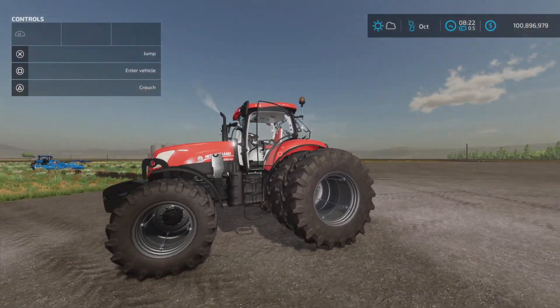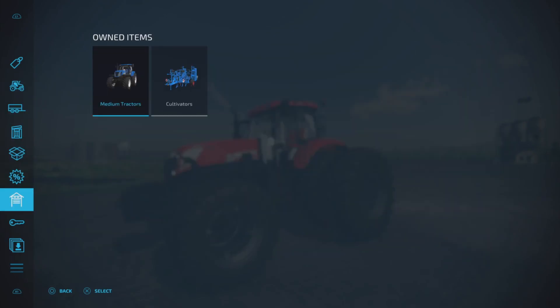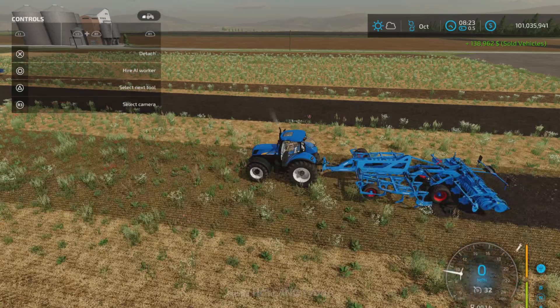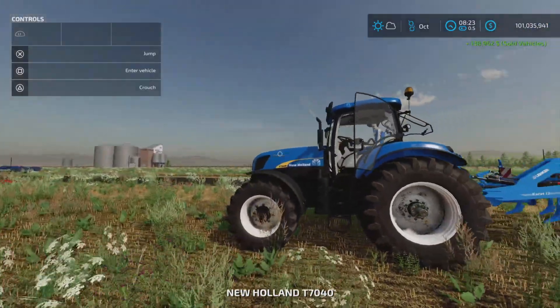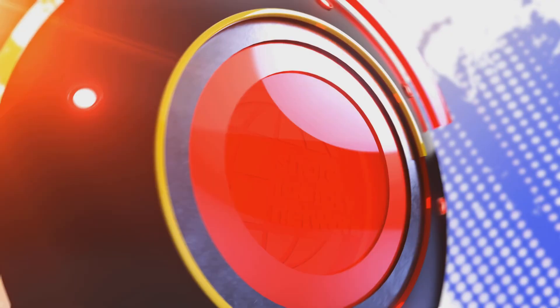That's the update to the New Holland T7 / T7000 series by Blau — 23.16 megabytes to download. On console it takes 19 slots, which isn't bad for all those options. Thanks for watching, I'm Lonely Farm Guy — it's only a game, so till next time, bye for now.